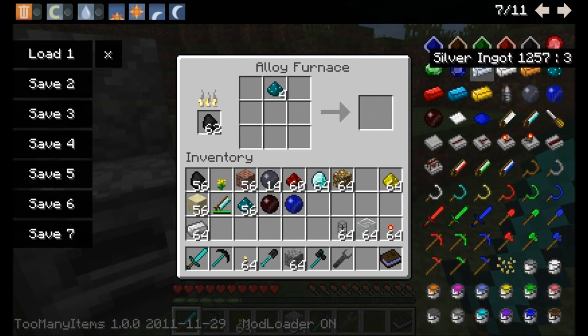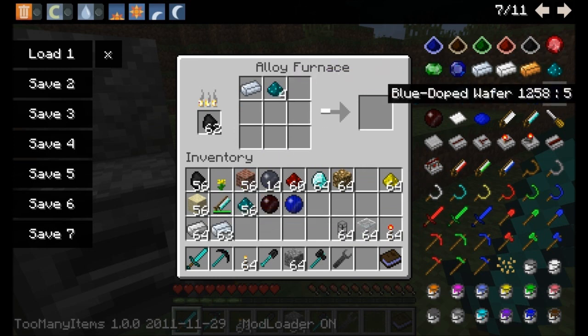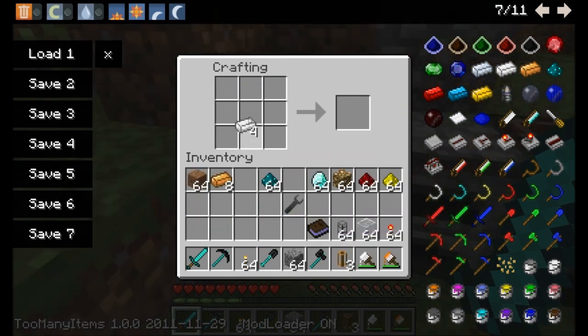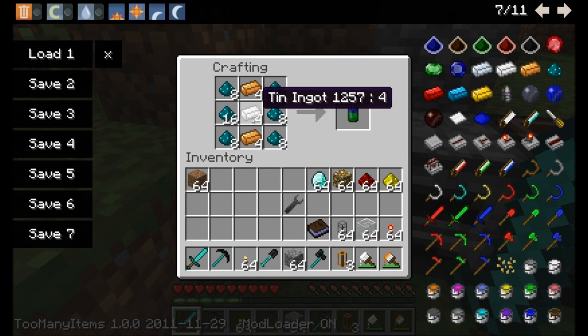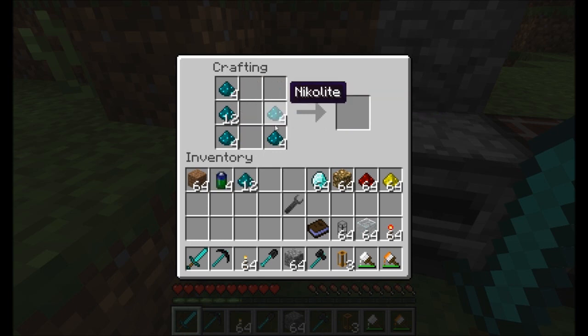Now remember the silver ingots? You get those from silver, place them in a crafting table with some Nicolite, and you'll get one of those blue alloy ingots — which is like a red alloy ingot, but for bluetricity. So the first thing I'm going to make here is what's called a BT battery, or bluetricity battery. You can see it's copper on the top, tin, then another piece of copper, and then some Nicolite on the sides. I'm going to make myself four of those.